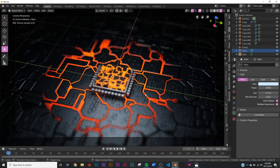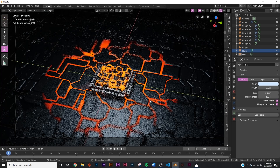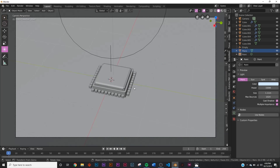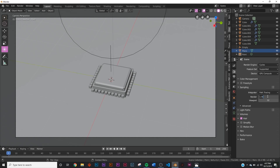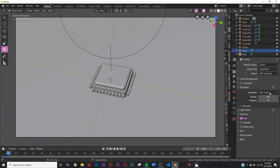If you want to even out the lighting you can add an HDRI to your scene, but I like how it looks now. Because it's in Cycles, I put my render samples at 500 and added denoising at default settings. Go to Render > Render Image and there you go - an interesting sci-fi landscape design. I hope you learned something and enjoyed it, thanks for watching.